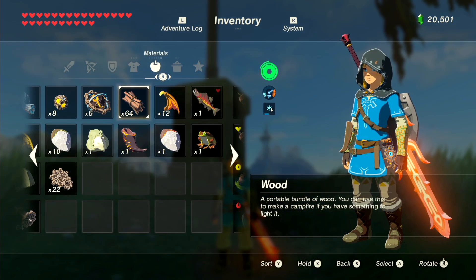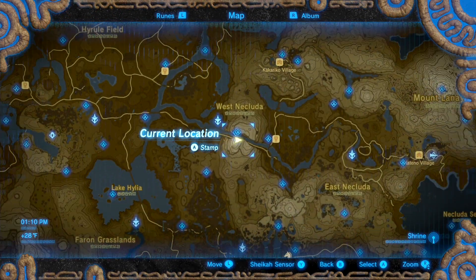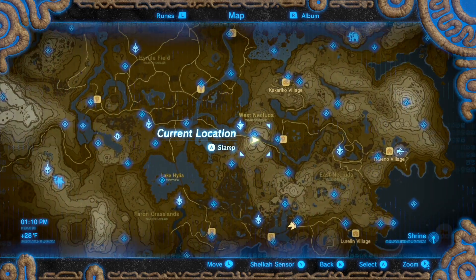Before we begin, here's what you're going to need to do this. You'll need some wood, something to light it with like a great flame blade, and access to the Shee Vaneer Shrine which is located on top of the Dueling Peaks. Optionally, you'll want to have completed all the shrines and activated the Sheikah Tower in at least one of the surrounding regions — I would recommend Heteno.